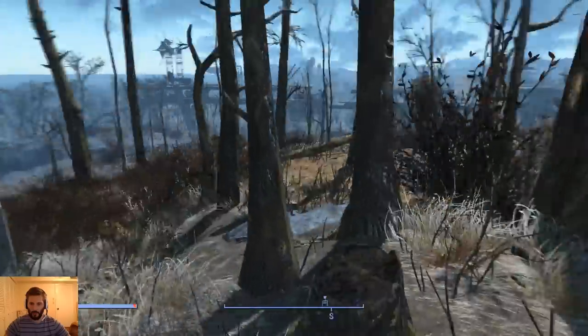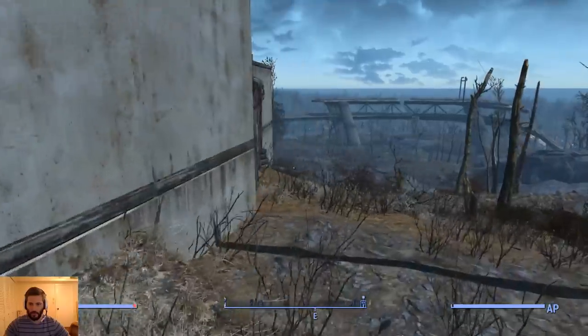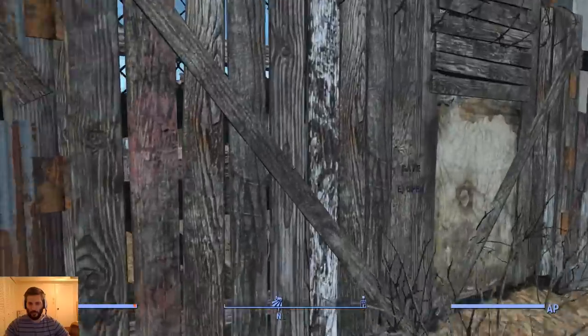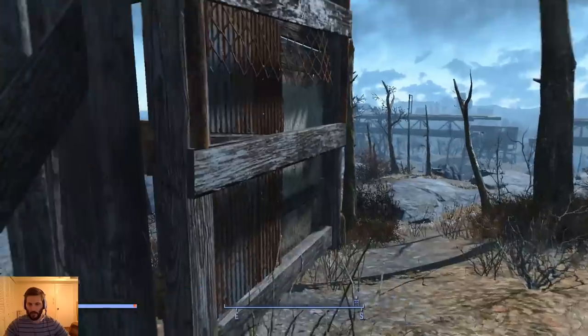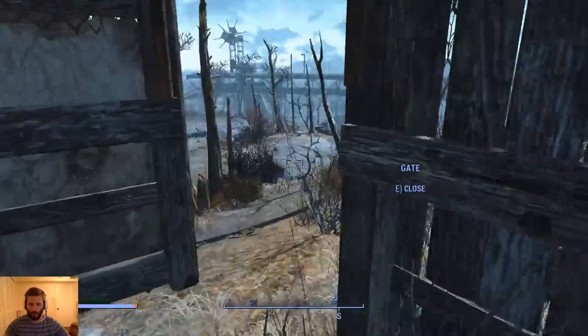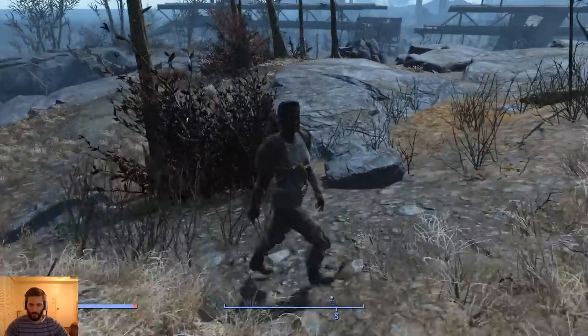I think we've got it — you can't jump in there either, so it's decently secure. We will add a little bit of a perimeter fence. There's a caravan guard in here — he actually had a bunch of shipments on him as well.